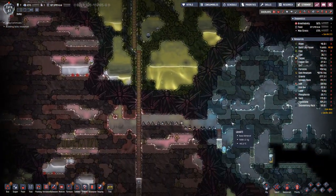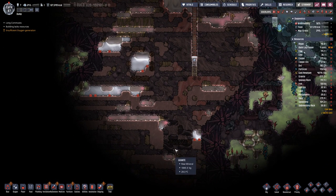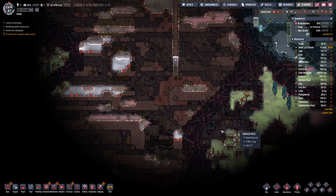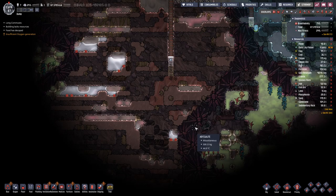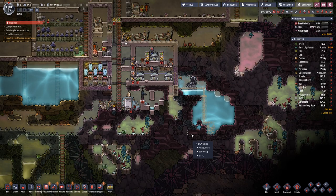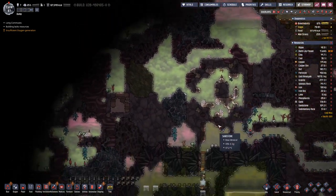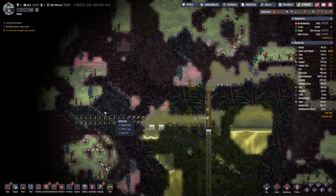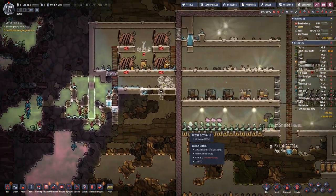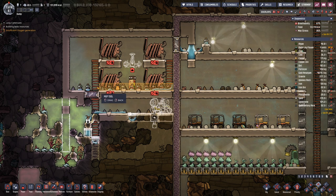We also dug out a bit more in all directions. We saw that there is a leaky oil fissure down here, which I'm not too concerned about — it's not really useful. And we also decided to go a bit more in this direction to see what's over there, and we started on this level with digging out a bit more.